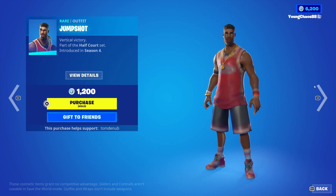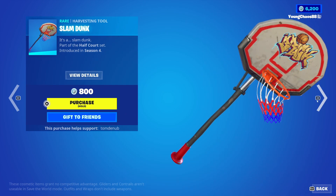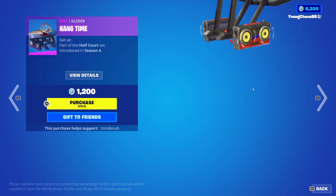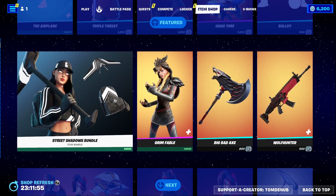Triple Threat, a rare outfit, 1200 V-Bucks. Jumpshot, a rare outfit, 1200 V-Bucks. Slime Dunk, an icon emote, 800 V-Bucks. Tanktime, an epic outfit, 1200 V-Bucks. And Ballsy, a rare emote, 500 V-Bucks.